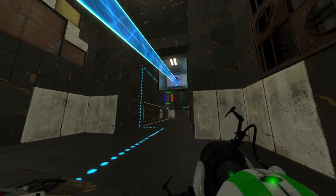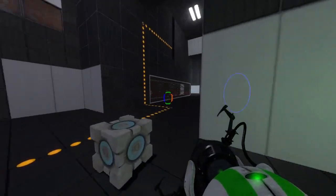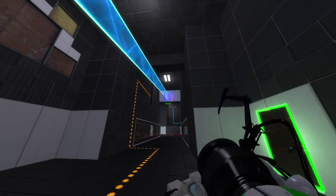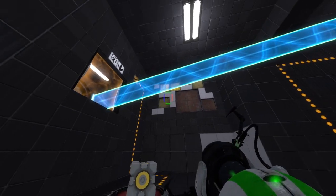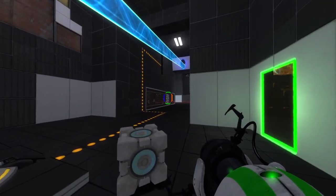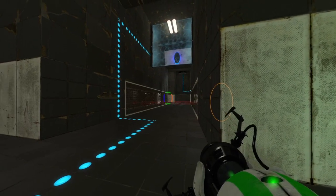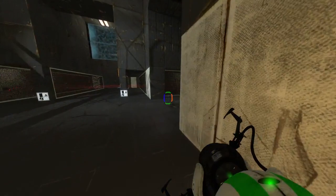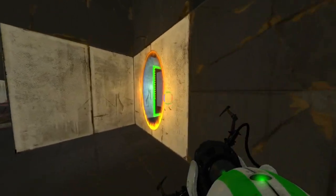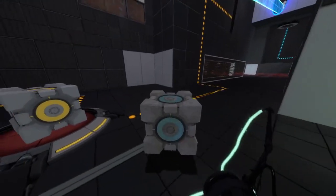I just have to somehow get all the way up there. I have a case of... if I can turn my orange portal, but then I have to get back here. And I can't really do that, right? Even if I exit through here. There's a problem that getting the time portal to go back over here requires walking through the turrets, right? I'm a little frazzled right now.